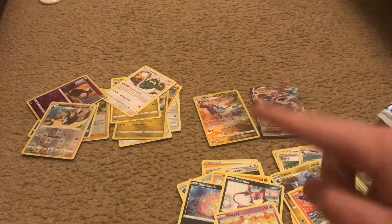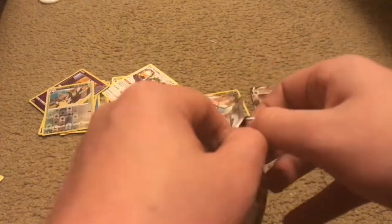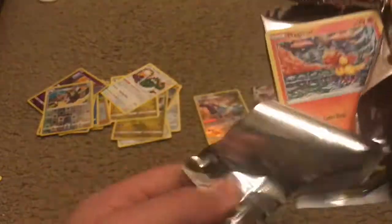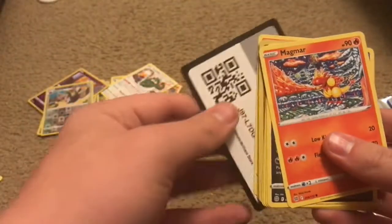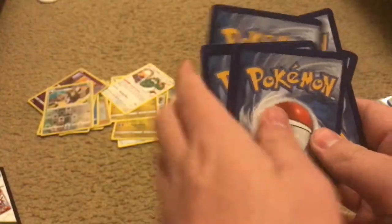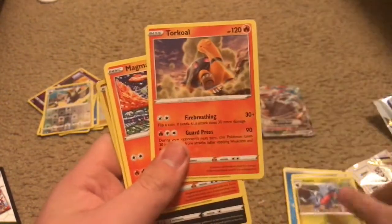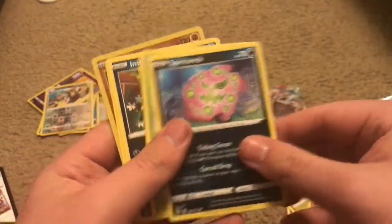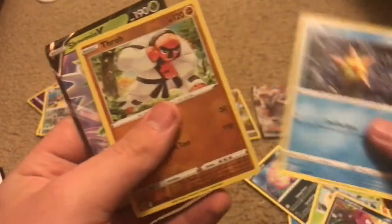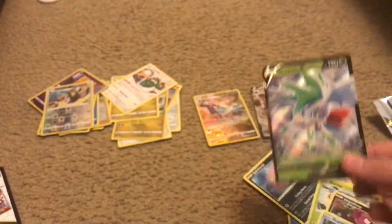Alright, the last pack — hopefully it's going to be a good one. We're saving the Charizard pack for last. Last pack of the Elite Trainer Box, let's open this up. Hopefully we find a cool card in there. Pack eight: Energy, Klang, Gabite, Torkoal, Magmar, Spiritomb, Burmy, Impidimp, Staryu — reverse holo Throw — and a Shaman V to finish it off.